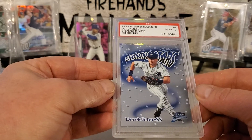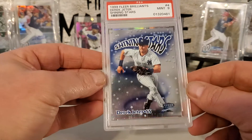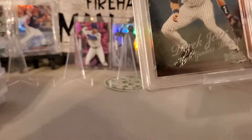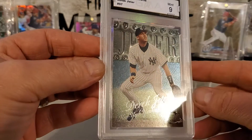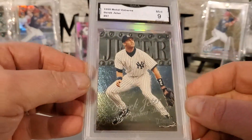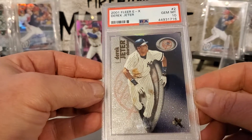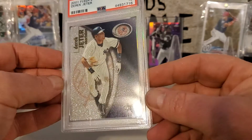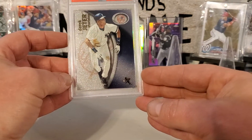Here's a 99 Fleer Brilliance Shining Stars — that thing's like a mirror. It's pretty sweet, nice card. This one is a 99 Metal Universe of Jeter. Here's a 2001 Jeter — that's got some sparkles all in it. Hopefully we can get some in the light there — that's pretty sweet.